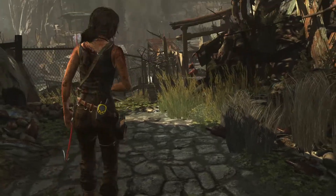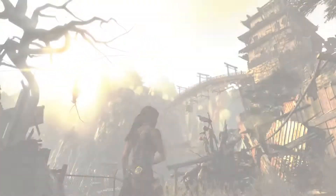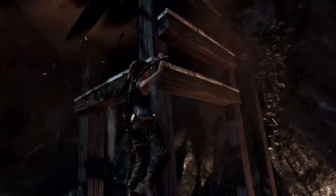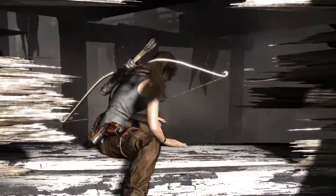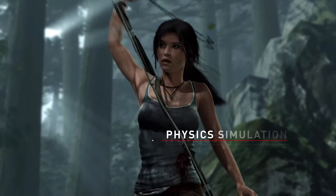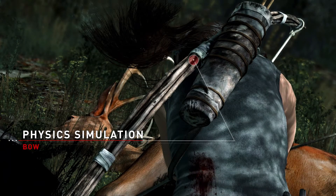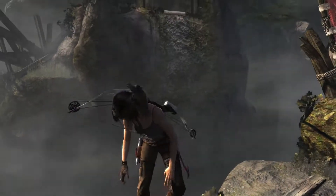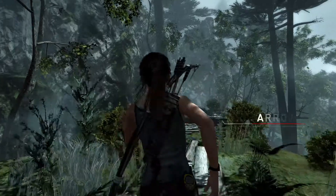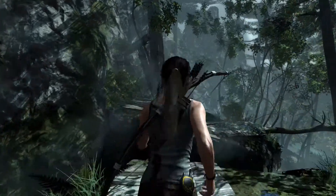We put Lara through everything on this island, and we want players to feel that visceral sensation of being in this world with her — seeing the realism, feeling the pain and the angst she's going through in each of these moments. So one of the things we had to do looking at the next-gen version of Lara Croft was put all kinds of simulation into the world. All of her gear now has physics simulation added on top of it. You'll see when she has the bow on her back, it will jostle around realistically as she jumps, runs, and traverses the terrain. We even went so far as to make the very arrows themselves and the quiver jostle and move according to how she runs and traverses the world.